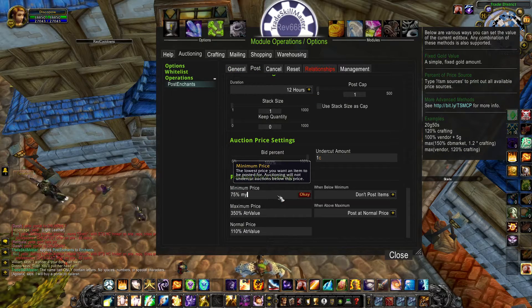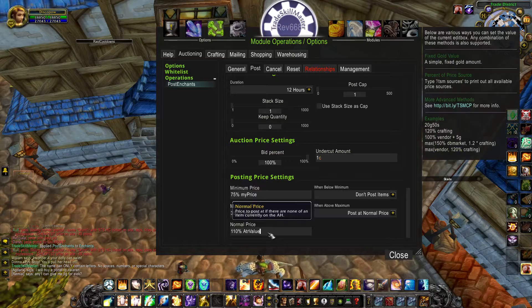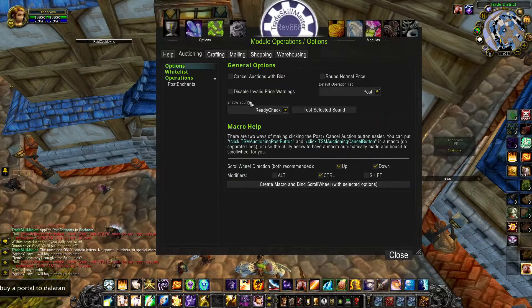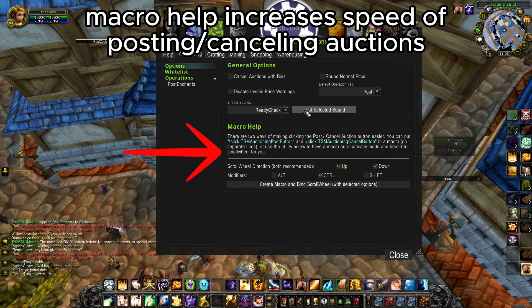Minimum price is set to 75% of my custom price, maximum at 350%, and normal price at 110%. When auctions are below minimum, post at minimum, and same logic for maximum. You can also set up a sound for when your scan completes — I like to use a ready check sound. In my case, I created a macro with scroll wheel up and down combined with the Control modifier. I'll show you what that means.